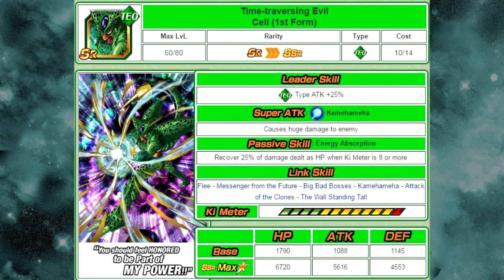The first one we're going to talk about is the Time Traversing Evil Technique Cell first form. He's available from pulls, he's an SR or Super Rare. He has a really poor leader skill — Tech type attack plus 25. He was one of the originals. His passive skill isn't horrible: recover 25% of damage dealt as HP when Ki meter is eight or more, so he recovers health when you launch super attacks.